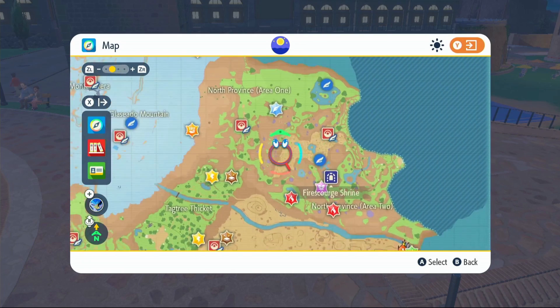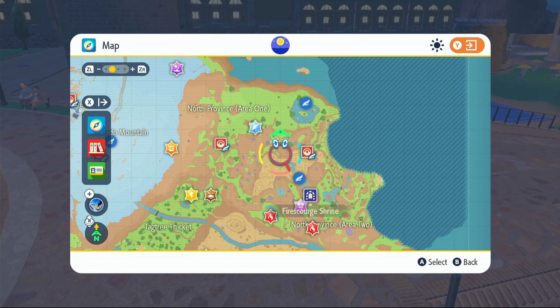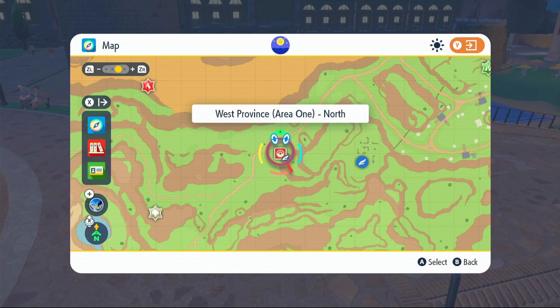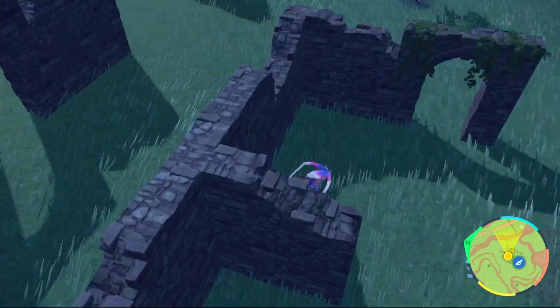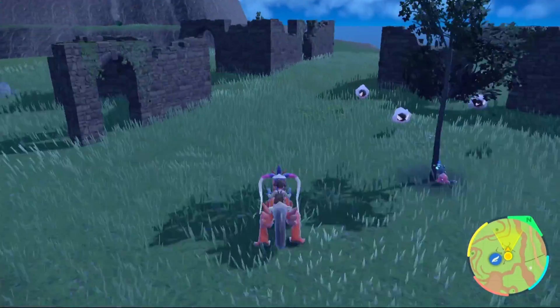Flinx does spawn up near this area, but there are also Heracrosses that spawn a lot here, so we're not going to do it here. We're going to fly over to West Province Area 1 North, or if you have it, West Province Area 1 Watchtower. These ruins right here are the place we're going to be farming our Flinx — as you can see there's a lot of Pokemon here.